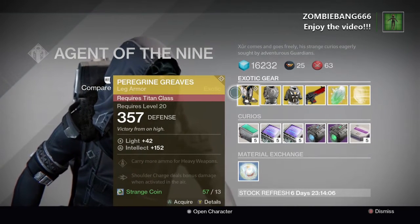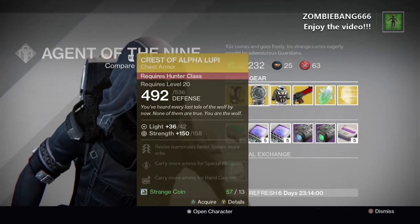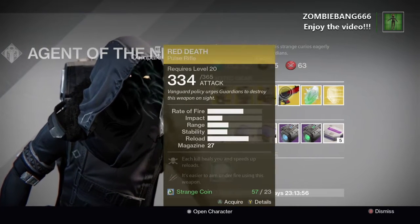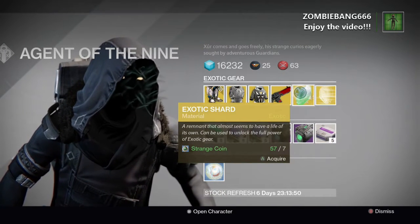Oh, is that some actual House of Wolves gear for once? Definitely picking those up, those are sick. What else has he got? Claws of Ahamkara — already got them, they're pretty good though. Heart of Praxic Fire for warlock — that's a good chest piece, definitely get that fellas. Oh, the Red Death — definitely a must-have for Crucible. Exotic shard, nice, and some Helium engrams.